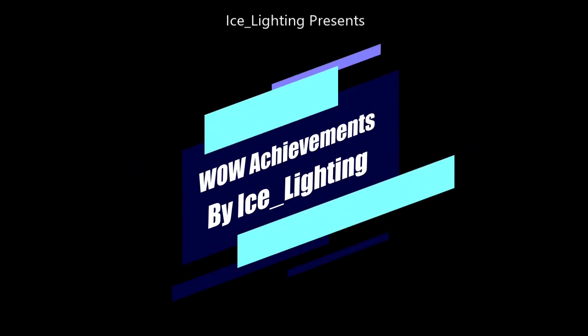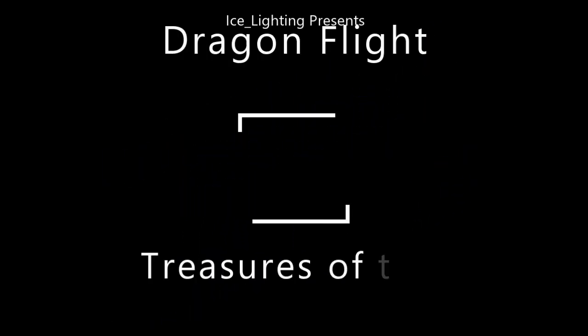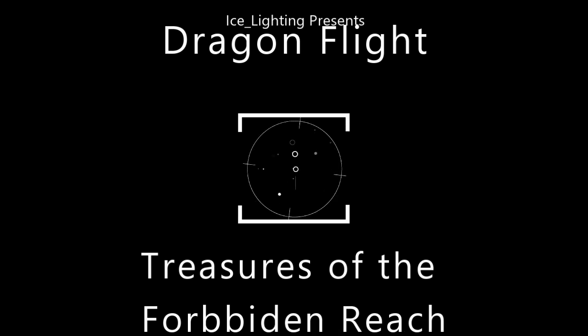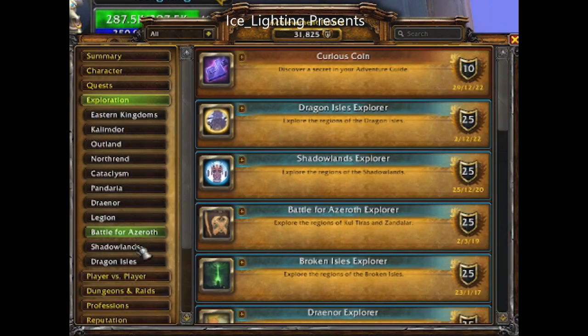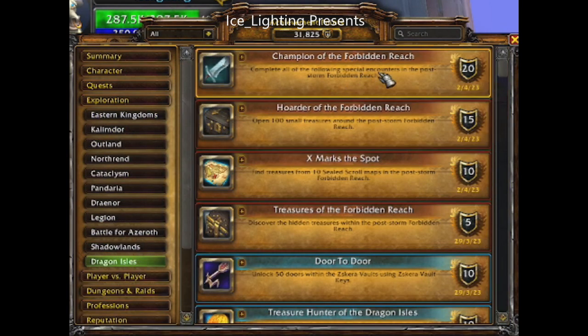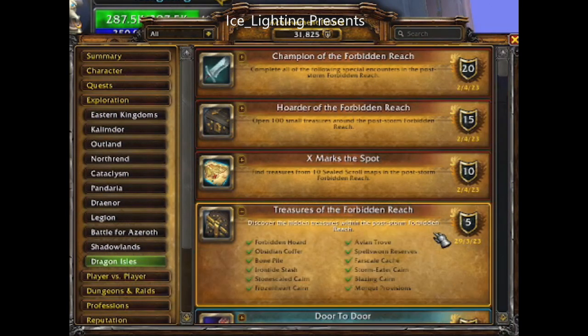Hey everyone, welcome to WoW Achievements by Ice Lightning. In this video I am going to show you where to get all the treasures of the Forbidden Reach for the achievement 'Treasures of the Forbidden Reach'. You'll find this under Exploration, then Dragon Isles, and it'll be somewhere in your list depending on how many you've done.